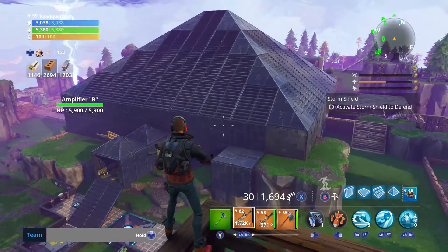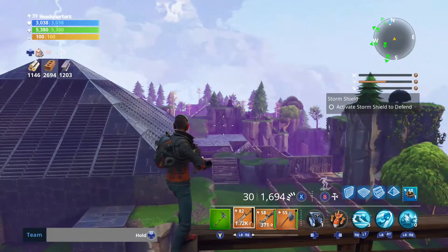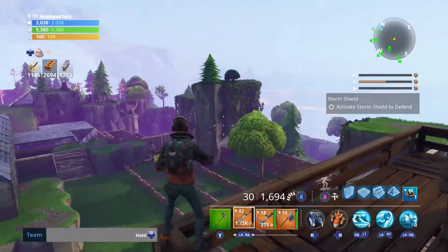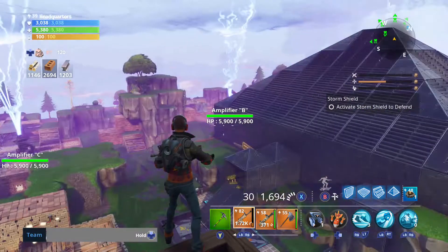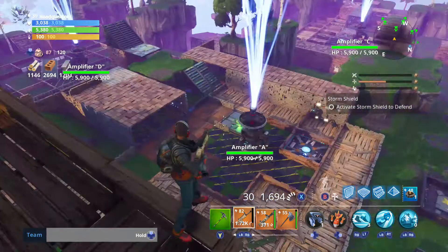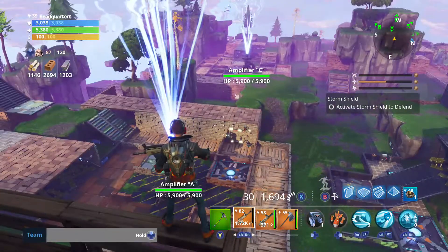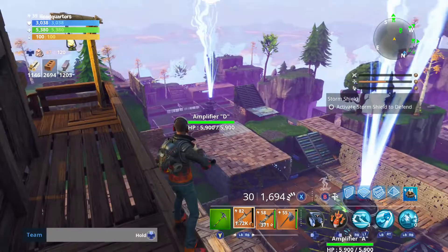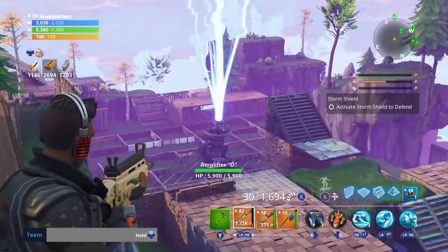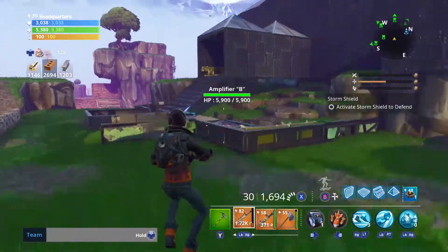The shield defense is in that big metal pyramid. We have a lot of zombies spawning over there, so we have kill boxes over there. We got Amplifier B over there with a kill box, Amplifier C over here with a kill box, and A over here with the kill boxes — which is kind of useless now because D is right there. So we got some kill boxes down there. Let's go check out the main shield defense.